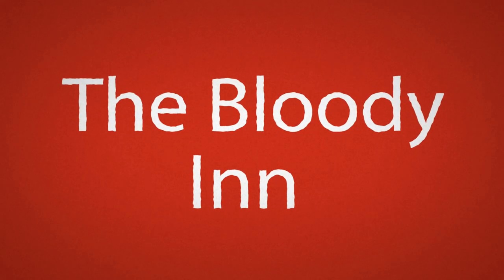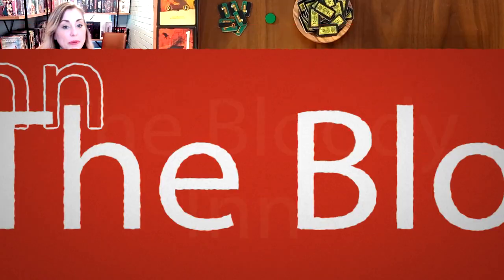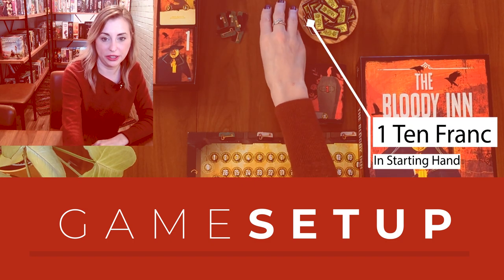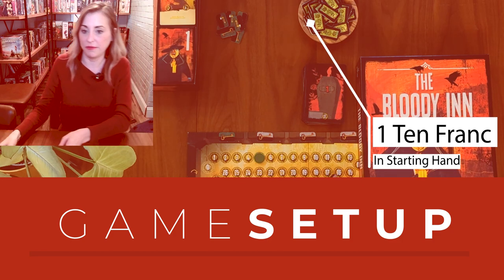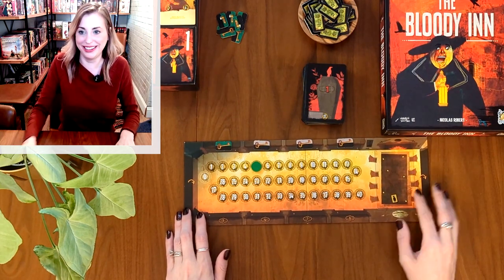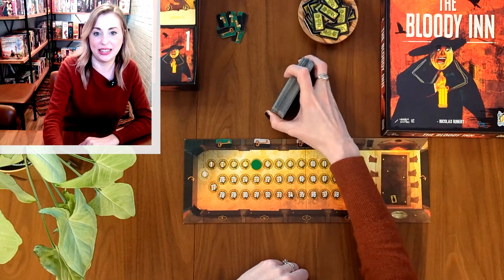I'll zoom myself out a little so you guys can see the board. First up is setup. I have set aside the franc checks here, I have located my player color, and I'm going to put my little disc here on space 5. Set the game box off slightly but still visible.